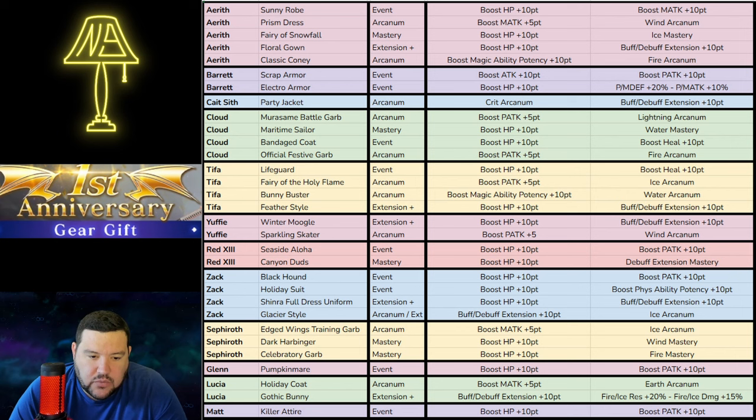For Sephiroth, we have his original garb, the Edgewing's Training Garb, and that's an Ice Arcanum. Sephiroth is still one of the top-tier ice damage dealers in the game, although he's been surpassed by power creep. Still, that Ice Arcanum is really good, especially if you have pretty high Edgewings. Dark Harbinger is his Wind Mastery — this is what I use for my Wind setup in the last Guild Battle. Honestly, unless I already had his setup pretty far along — Dark Heavens at least OB-6 and Shinra Military Sword — I really wouldn't try to build it, and I probably wouldn't go for a Mastery over an Arcanum.